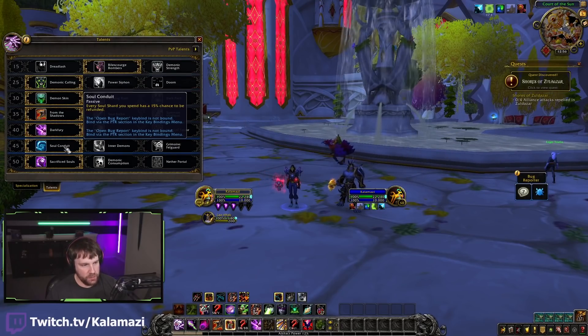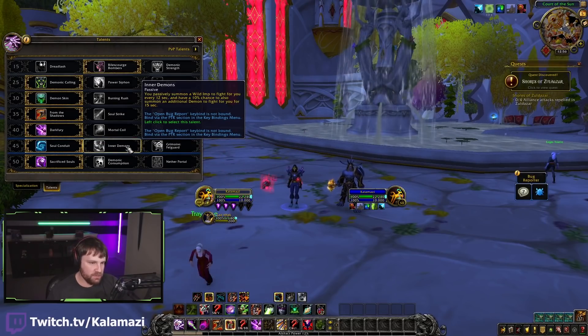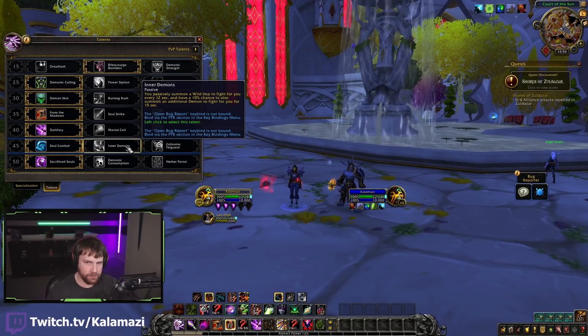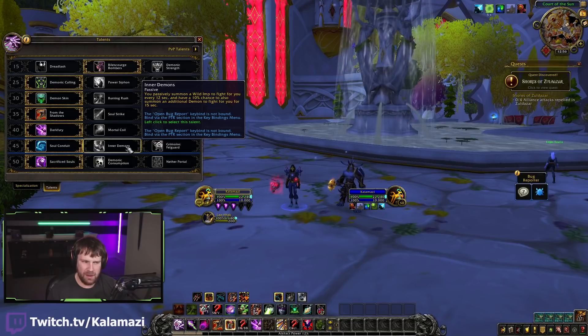Row 45: Soul Conduit, Inner Demons, Grimoire Felguard. They did buff the actual damage modifier on the demon that can summon from Inner Demons - not the imps, but when you have a chance to summon a random demon. They buffed their attack power by around 20-21%, something like that.